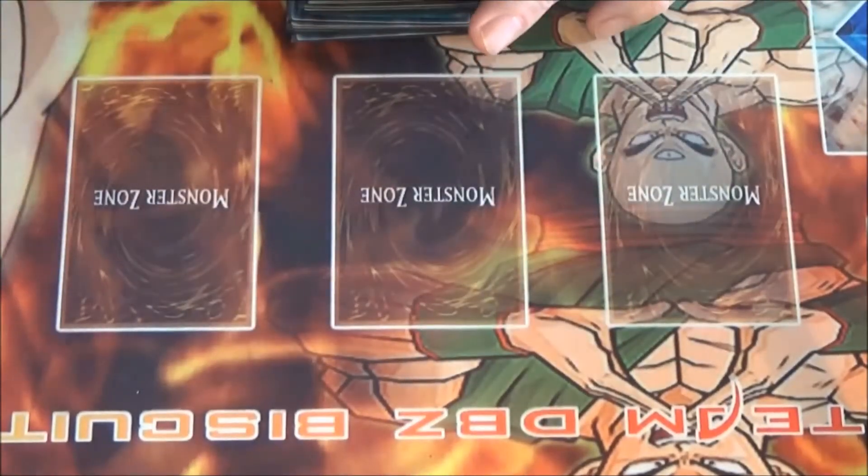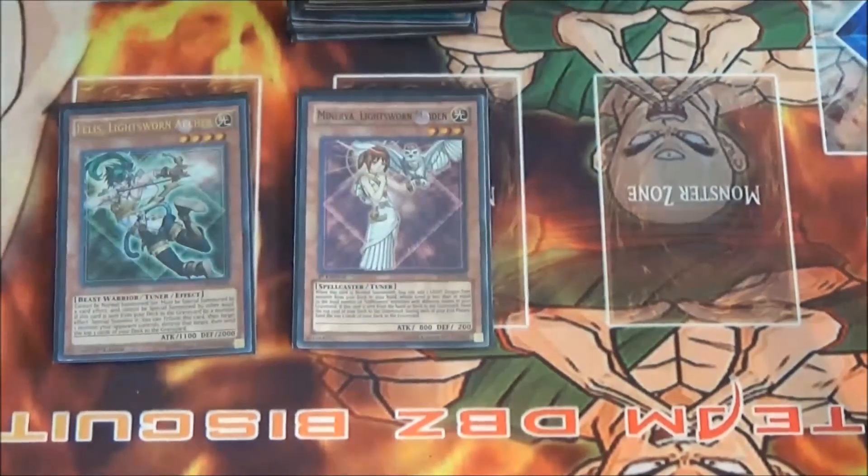We run one Felice and one Minerva. Minerva is nice because if she ends up in the graveyard other than by battle, she mills one. Felice is always good because you can special summon her with Lumina to pop a face-up card on the field and then mill three.